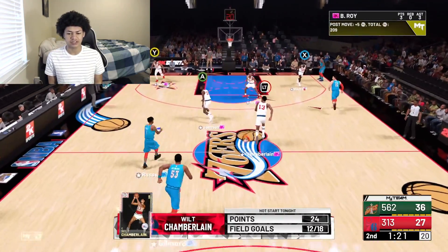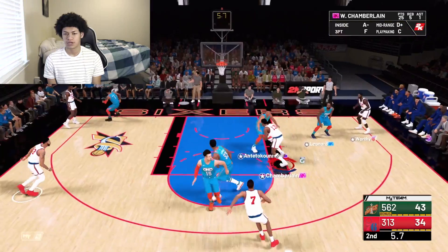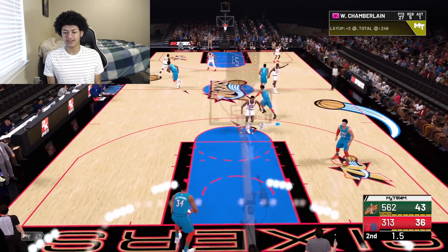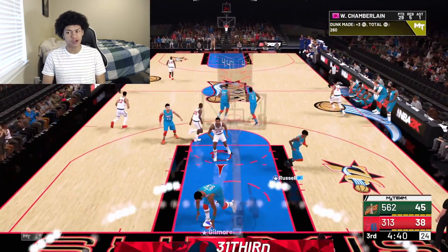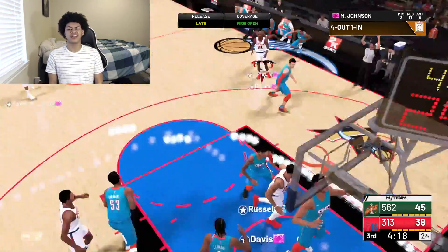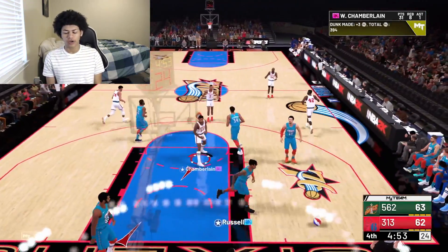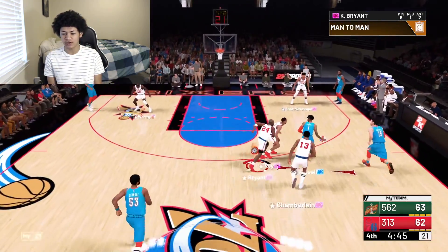Great steal from Worthy — going to hit Wilt running the floor. We now have Amethyst Giannis on us in the paint, we got to take advantage. Going up for a reverse layup at the buzzer — easy money. We're now down by 7 heading into the second half. Let's start off this second half with a nice pick and roll lob and easy slam dunk from Wilt Chamberlain. Magic Johnson has been throwing some excellent passes this game — he's one of the best point guards in the game. Down by 4 now at the start of the fourth quarter.